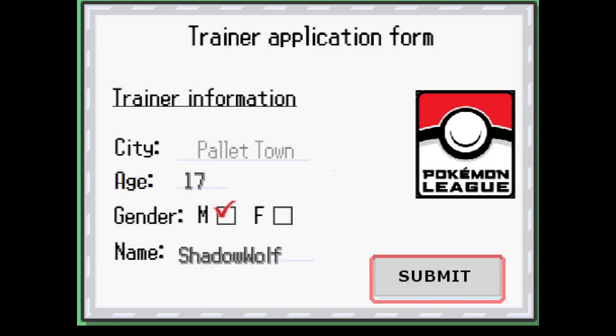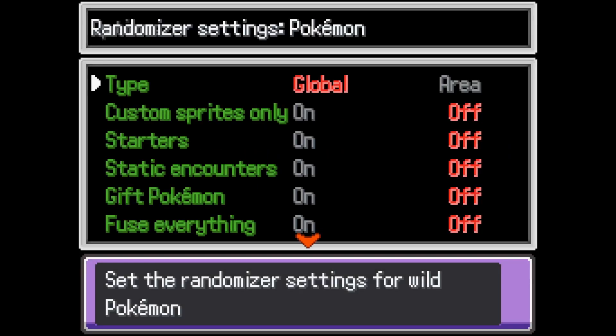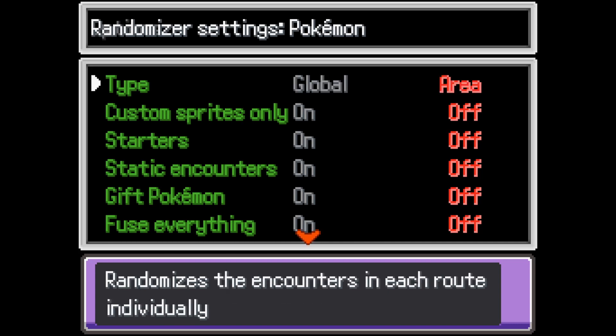There we go. Okay. Yes, it's correct. We are going to randomize everything. Now, this one I really don't understand — which is better: to randomize global or to randomize area? Randomize encounters in each route individually using a one-to-one mapping of the Pokédex.